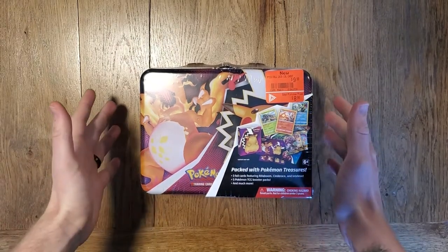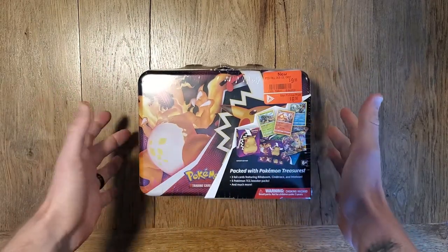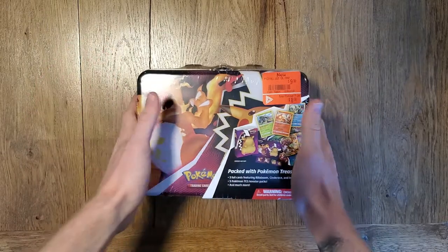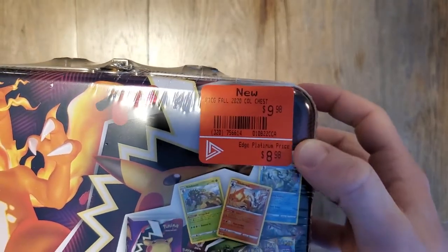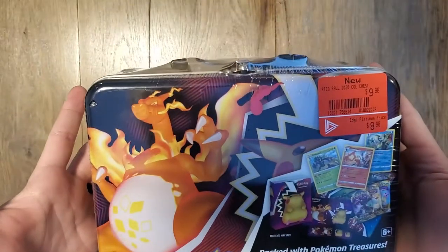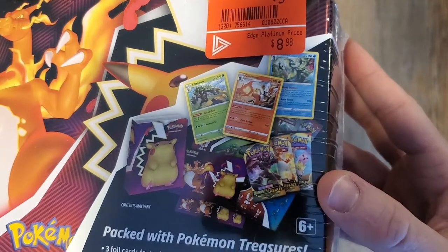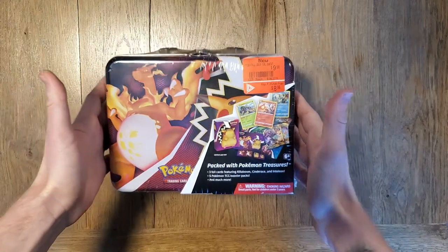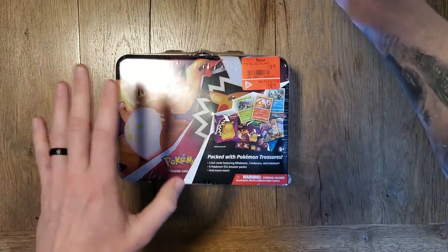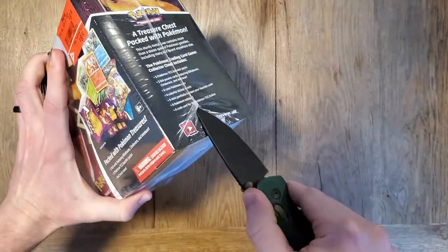Hello, welcome back everyone, I'm Evergreen and boy am I pumped for this video today. Yesterday I was out checking the local game stores and I found this — look at that — it was like nine or ten bucks. We have the Fall 2020 Collection Chest, and you get some promos in there, five packs including some Cosmic Eclipse, which is a popular set, so I am super pumped that I got this on clearance. The other few that were there got bought immediately after me.